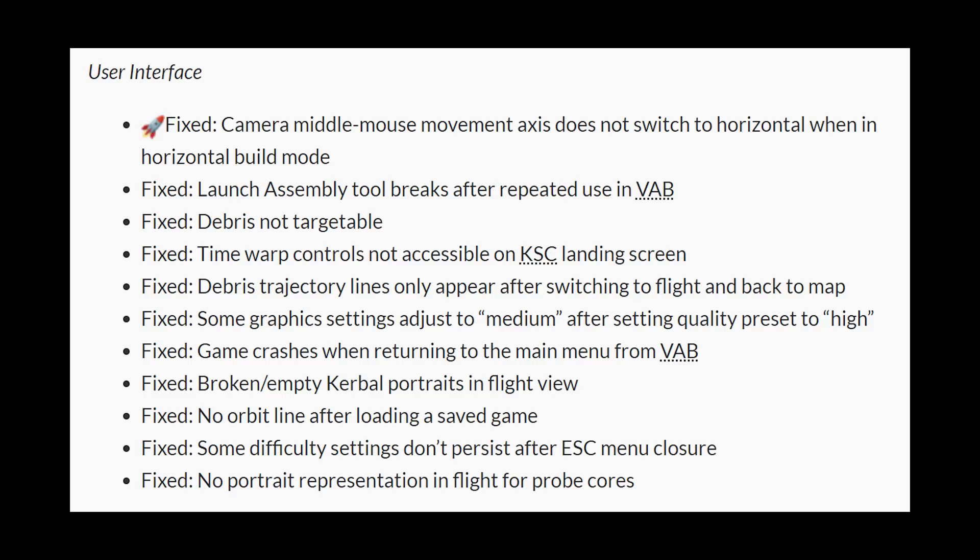Then we get to user interface — there are 11 fixes listed here, probably more to come later. One which really stands out to me and has affected me quite a few times is the lack of orbit line after loading a saved game. This can be a real nuisance. Instead of having the blue orbit line, you just end up with a grey line, and you're unable to place a manoeuvre node. No matter how many times you load the save, it ends up in exactly the same state. Pretty glad to see that one fixed.